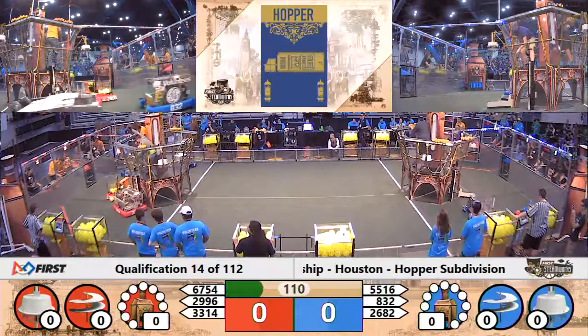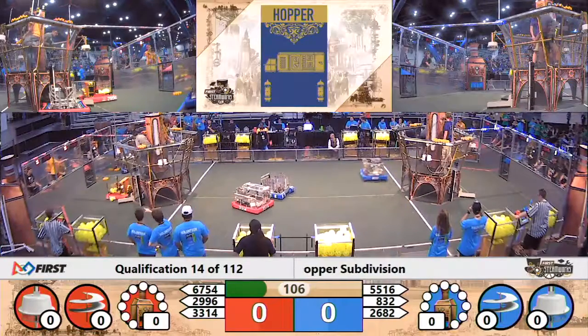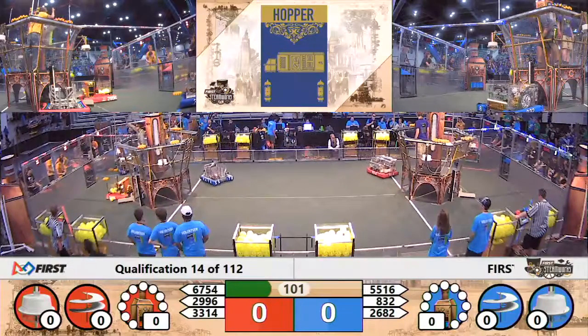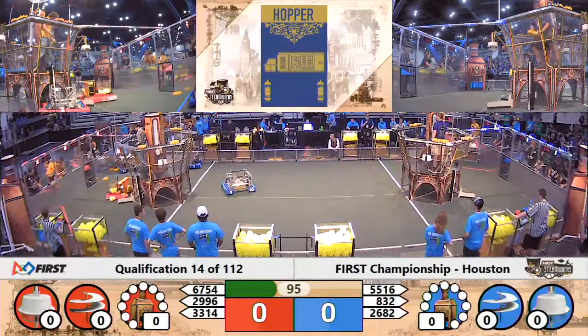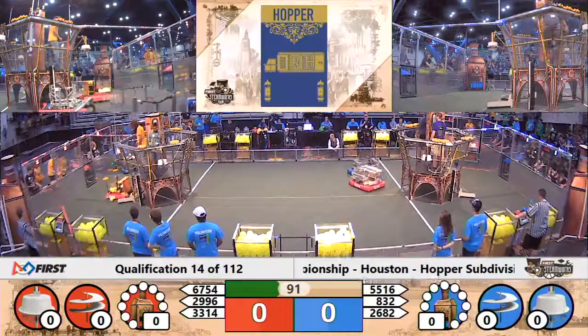All three red machines surrounding the Red Airship, delivering more gears to start on their third rotor's gear train. 832 in control for Blue as they're lined up on the rear side of the Blue Airship, delivering yet another gear to the pilots for Blue, now only needing two more gears to complete their third rotor.